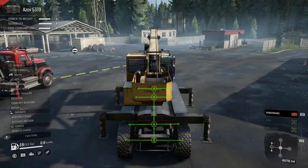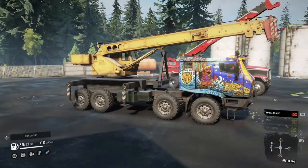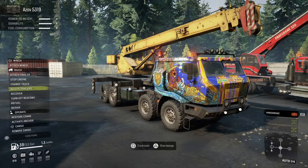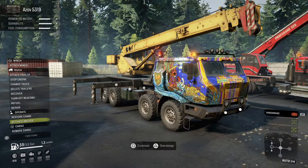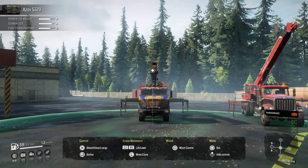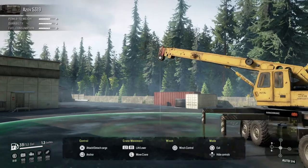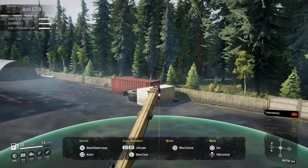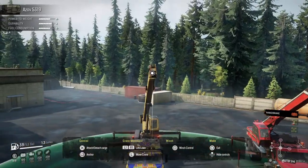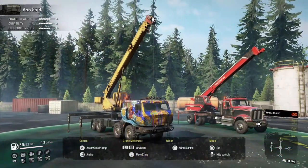Now let's switch to the Russian truck. These are stock game trucks with stock cranes. We'll try the Russian crane and see if we fare any better. We'll lift it up just a little bit and do a 360 all the way around. This one's a lot faster, and as you can see it's sticking up and stops.